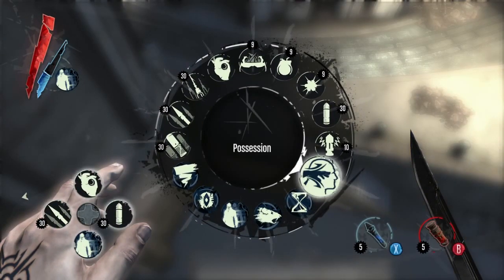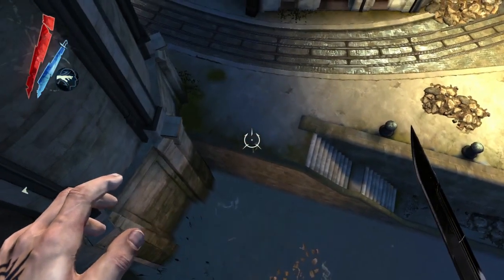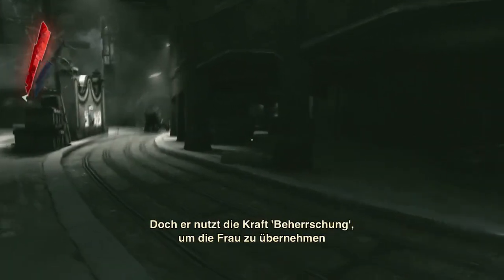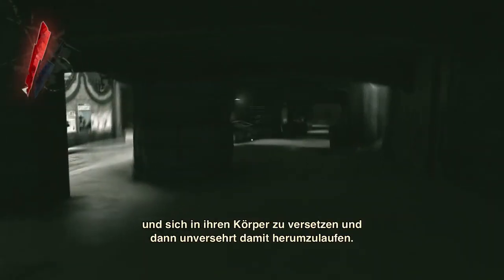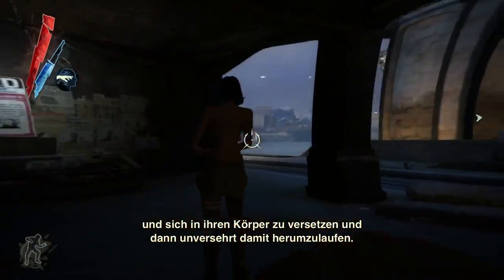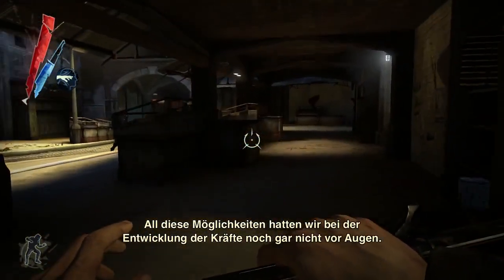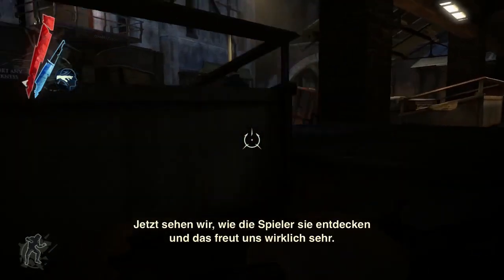Here we're going to demonstrate one of the ways we can combine powers. The player jumped off the building and would have killed himself normally, but instead he used the possession power on that woman and projected himself into her body, and then could walk around without dying. These are things that when we designed the powers, we did not know the extent of the possibilities — and looking at players finding them out is really, really satisfying for us.